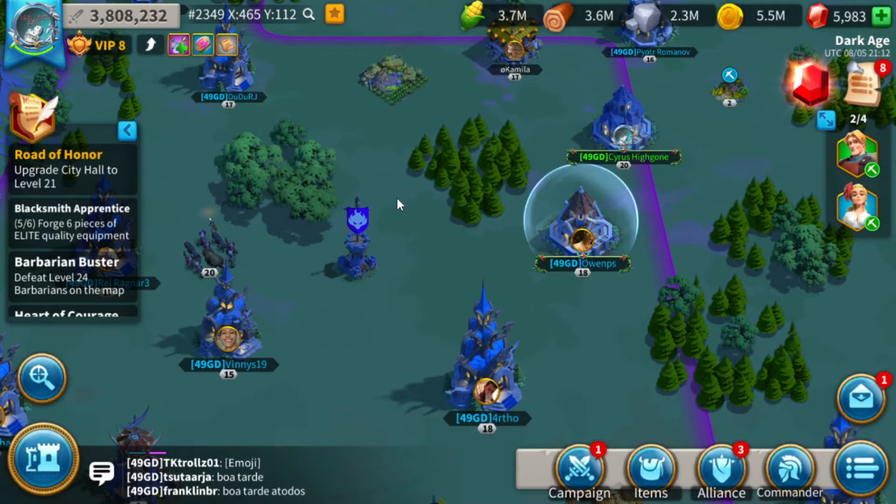Say there's a resource node right here — a level 3 wood. If someone comes to attack, they can hit my gatherers at that node. So what can I do? Aside from going straight to base, if I'm near a flag I can move my guys inside the flag, or into one of my allies' nearby bases. That keeps my gatherers alive and the resources they've gathered safe. So do keep an eye on your gatherers — don't just send them out and forget about them.